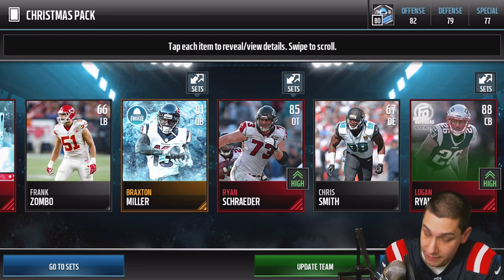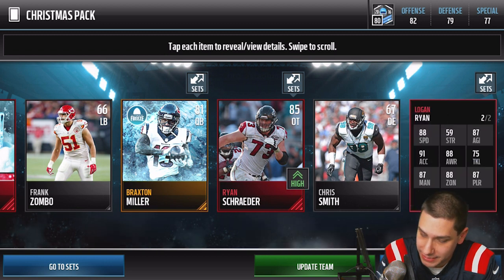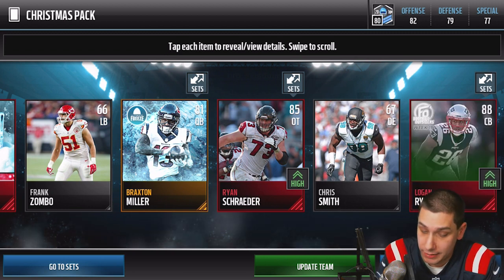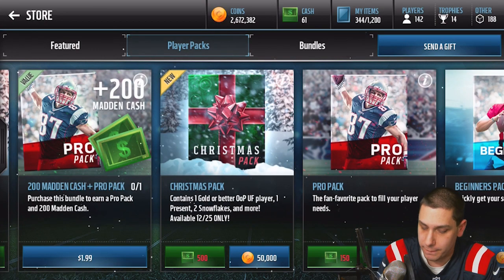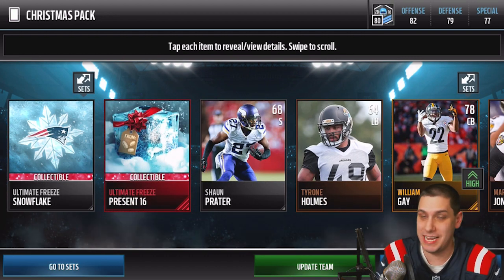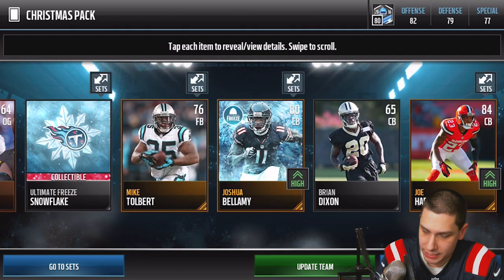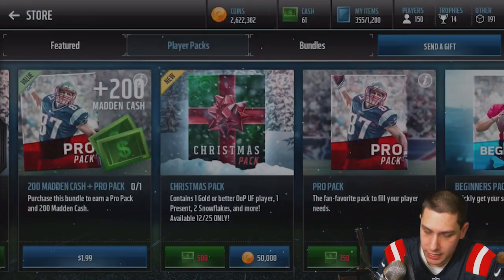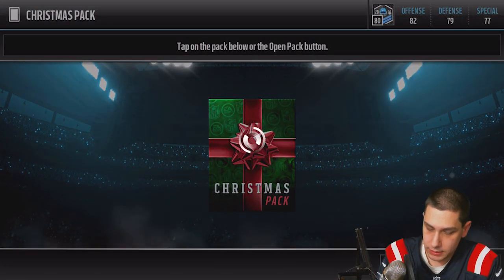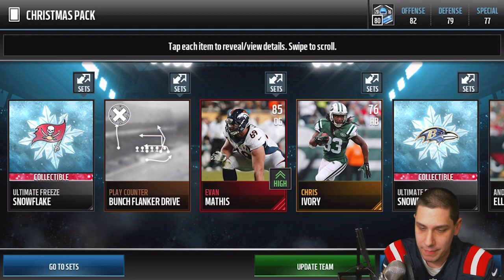I wish we had better access this year to easier-to-crack gifts. We get another number 16 and a Joshua Bellamy, so just a couple of snowflakes again. Still looking for those beast pulls — we get an Evan Mathis base elite, not really anything great. Then a Jason Peters and number 17 again; we're going to have a ton of these number 17s and they're probably going to be garbage — like an out-of-position gold player or something.